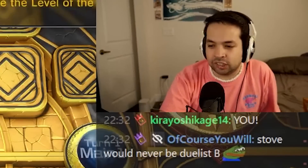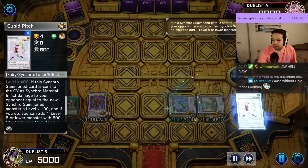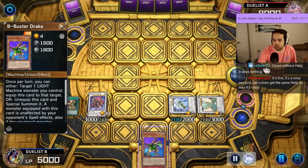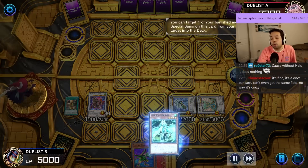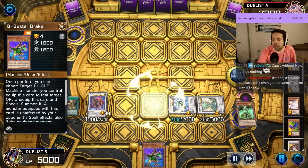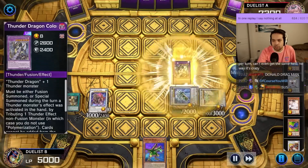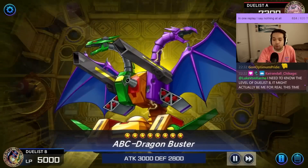Sub Replay Friday just ended, my guy. Make Dawn Dragster. Cupid Pitch add. Buster Drake effect — it's not a once return, just add another one. Who cares? Nemesis Corridor — we're on Corridor stuff to put back the Jet into deck. Colossus. And did you forget? We also have ABC.